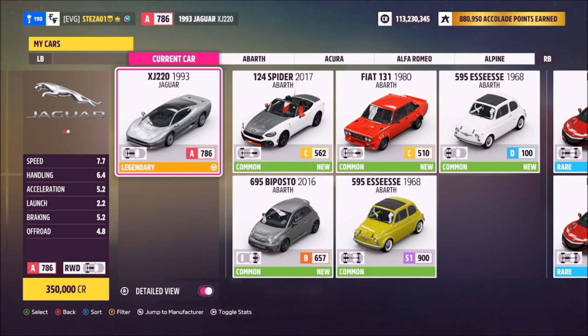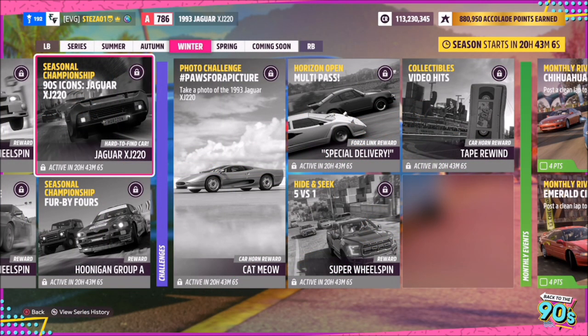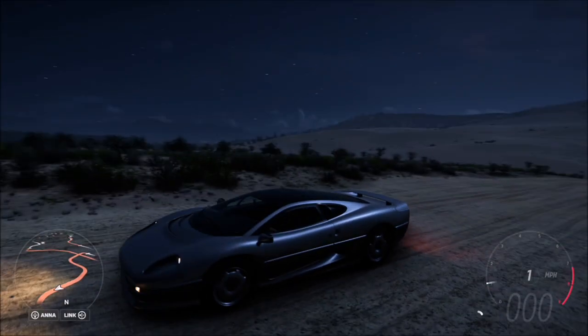You cannot purchase it from the auto show, and you might be able to get one from the auction house. However, if you can't find one there, you can get it for free by completing this week's seasonal championship called '90s Icon.' Win the Jaguar XJ220 championship and you win the car — it's as simple as that. Once you've got the car, you don't have to go anywhere specific; just wherever you are in the world, take a photo of it.